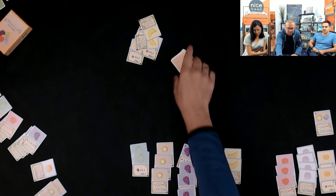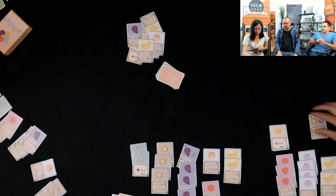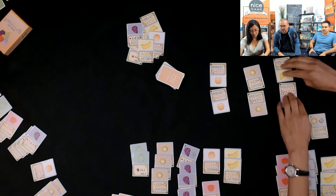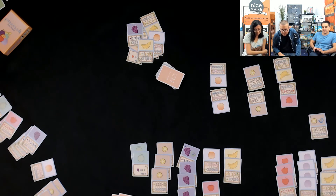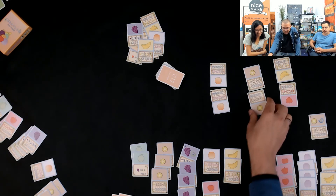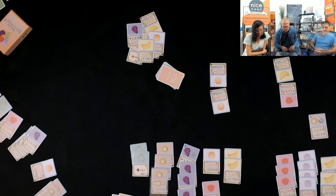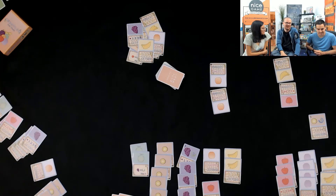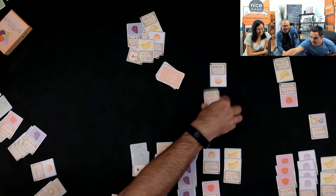Round three begins and Lolly goes first. She reveals peaches. They explain that you can only have either white peaches or orange peaches, so it's dangerous. There are also two kiwi. Someone has a bargain here! Lolly definitely takes the two kiwi, and Simon takes the peaches.